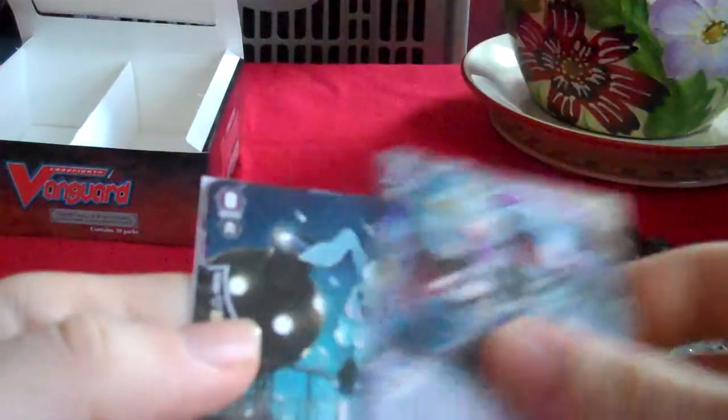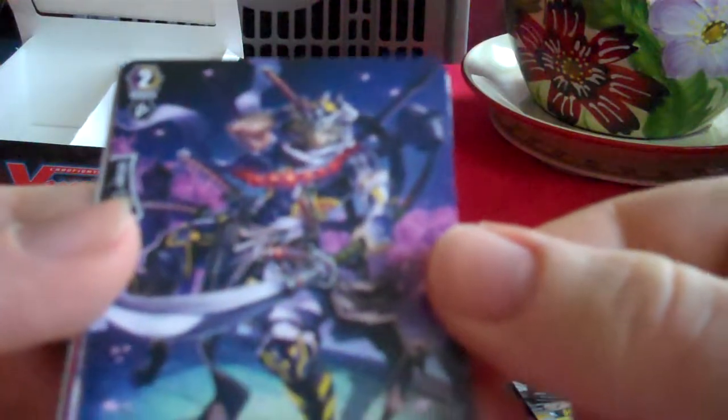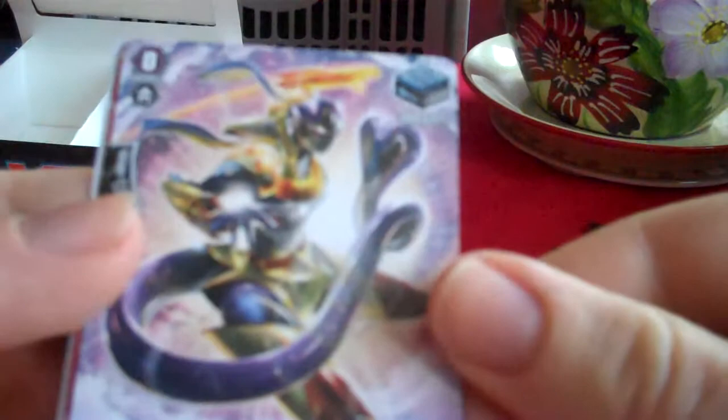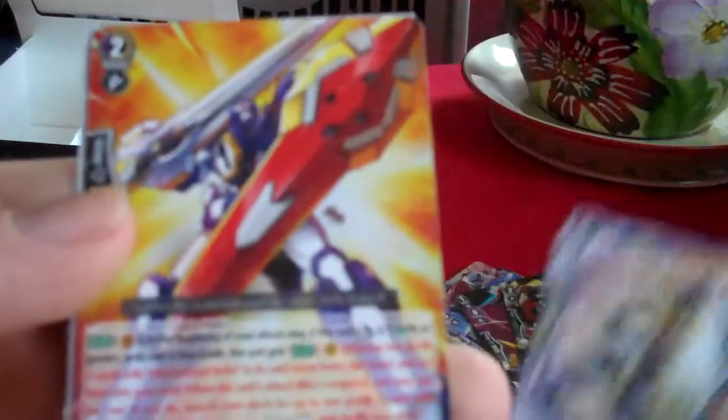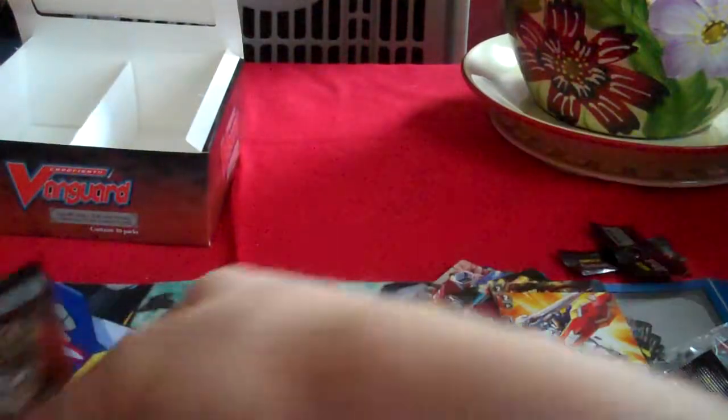Tempest Stealth Rogue Fuki, Telescopic Rabbit, which is a new starter for Great Nature, Stealth Rogue of a Thousand Blades, which is the 10k vanilla for Nubatama, Beast Deity Bright Cobra, and Dimensional Robo Die Heart, which is useful.